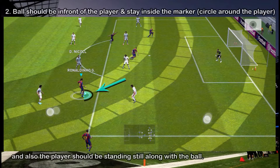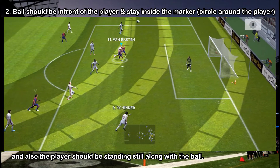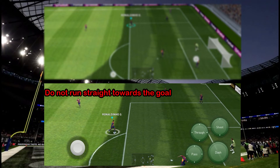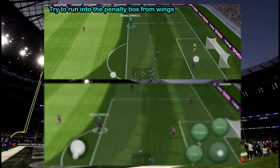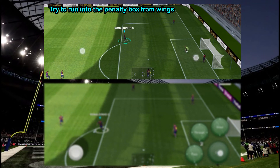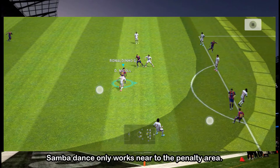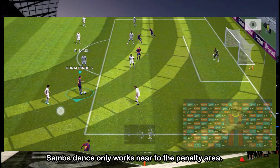Number two: the ball has to be on a specific side of the player, otherwise the dance will not work. This happens only about two to three times in every ten to fifteen tries. To get this more often, do not speed burst and do not run straight towards the goal — instead run at an angle towards the goal. Also, this skill only works just outside or inside the penalty box, and only with Ronaldinho — no other player in PES can do this.